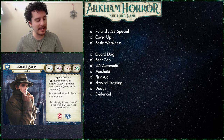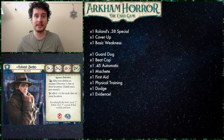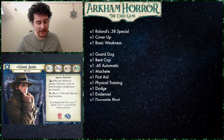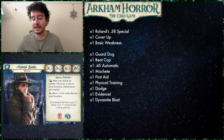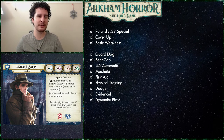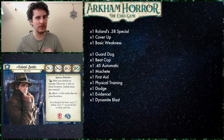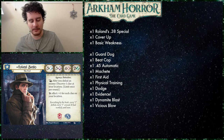Physical Training is an asset I'm also going with because there are a lot of brain tests that can plague Roland that deal horror damage. We have Dodge, which is great — if you're getting attacked, you can stop it. There is Evidence, which is basically Roland Banks' ability again, so you can pay once to just use his ability twice in a turn. Dynamite Blast is a card I've never played with — five resources, deal three damage to each enemy and investigator at the chosen location. Very powerful for killing big enemies. Last but not least, we've got Vicious Blow, the skill card from the Guardian set.